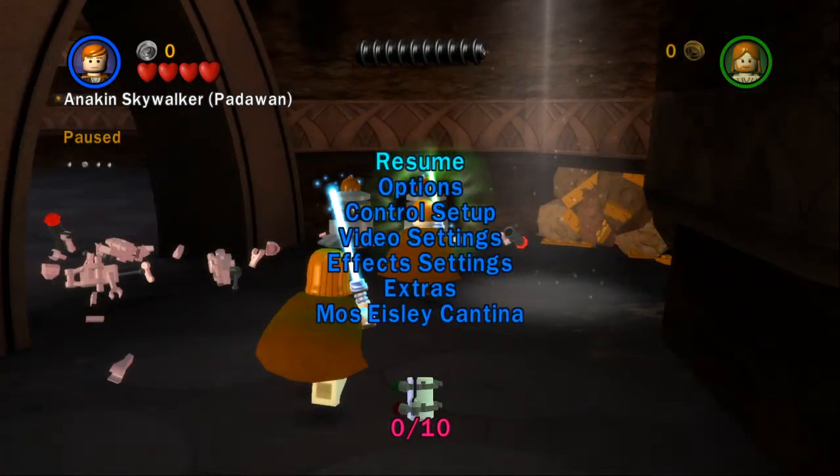This is going to be a real quick tutorial on Dooku Out of Bounds. Basically what this skips is the button room — having to force the levers with player 1 and player 2 — and it also skips the little mini cutscene of you walking into the next room.